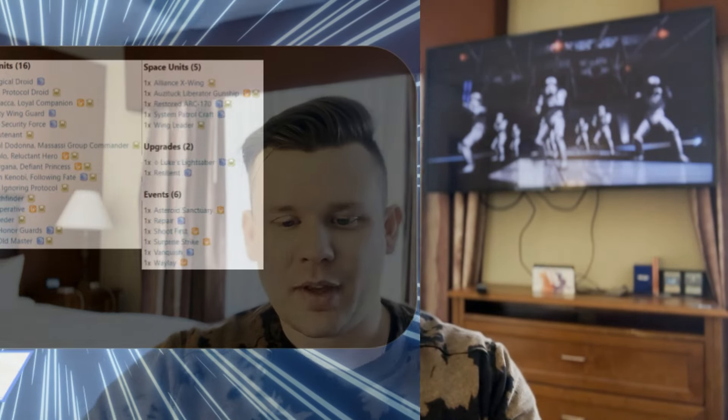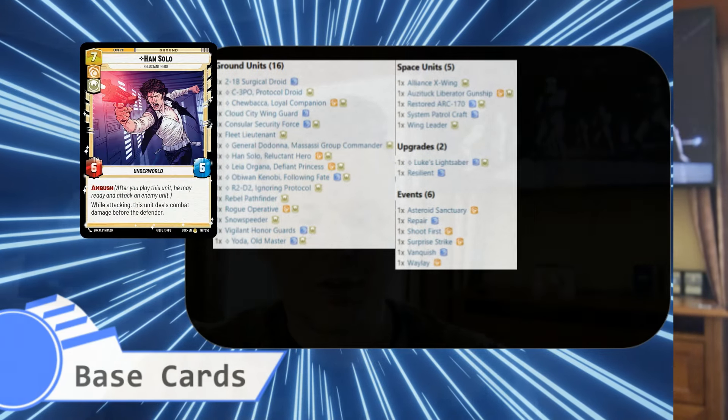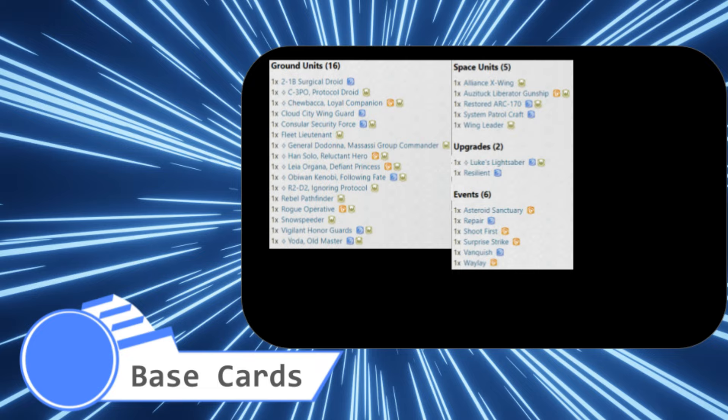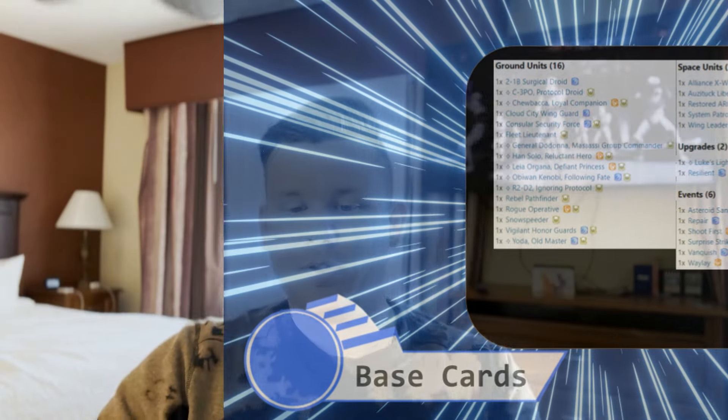By the end of these videos you should have two working decks - one for you, one for a friend. Whatever else you've pulled through booster packs you can start building decks. That's really how I started my Thrawn deck - just taking all the cards from booster packs and putting them together, which is super fun and easy in a singleton format. We're going to do one of all the cards we have, though some like Han Solo and Obi-Wan Kenobi you'll only have one of since they're rares.